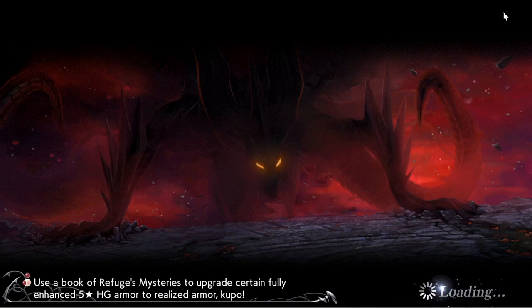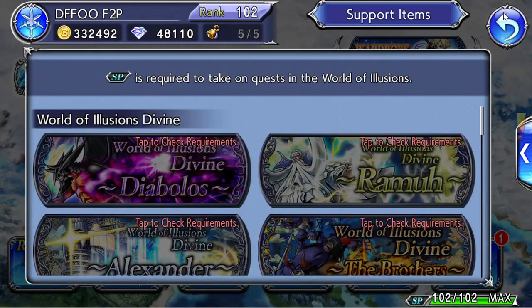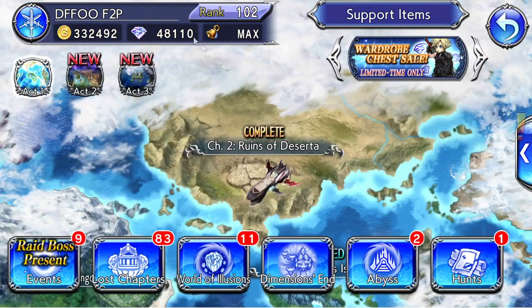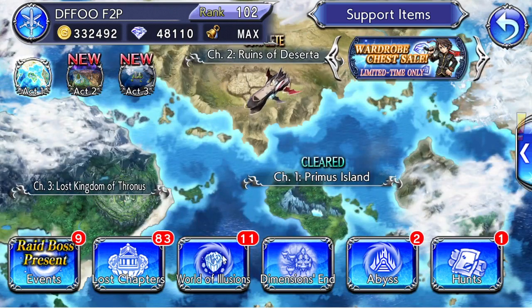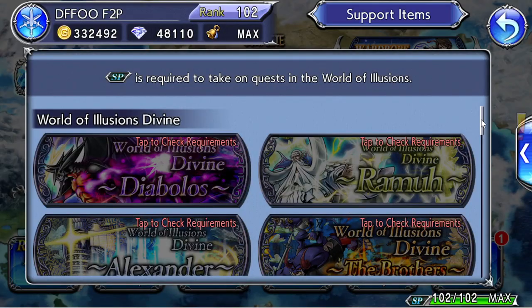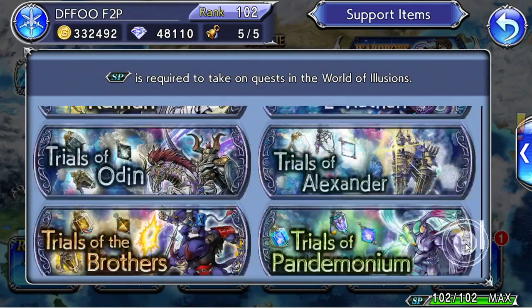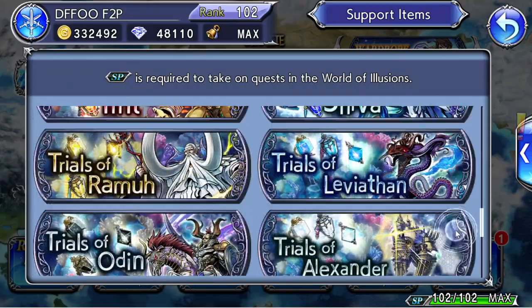Your next goal is to unlock more characters by going through the story and lost chapters, getting more gems and resources along the way, and using the support menu to help clear content. Once your rank goes up and you have SP to spare, go to World of Illusions and start unlocking, farming, and leveling up your summons.